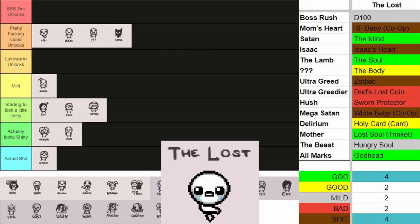Moving on to Tainted Maggie. Tainted Maggie has some okay unlocks. Holy Crown is really good, the Reverse Lover's Card is really good as well. The Queen of Hearts can be very good depending on the character you're playing, and I do think it's a very good card to get unlocked, along with Hypercoagulation. I think her unlocks are pretty lukewarm.